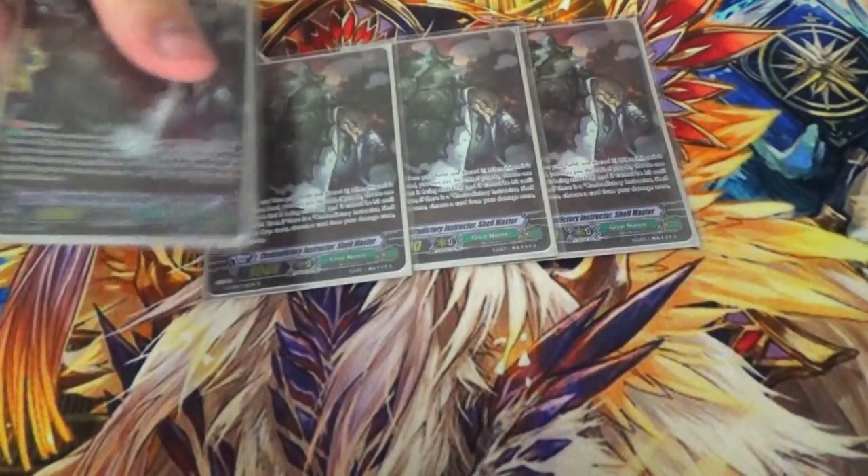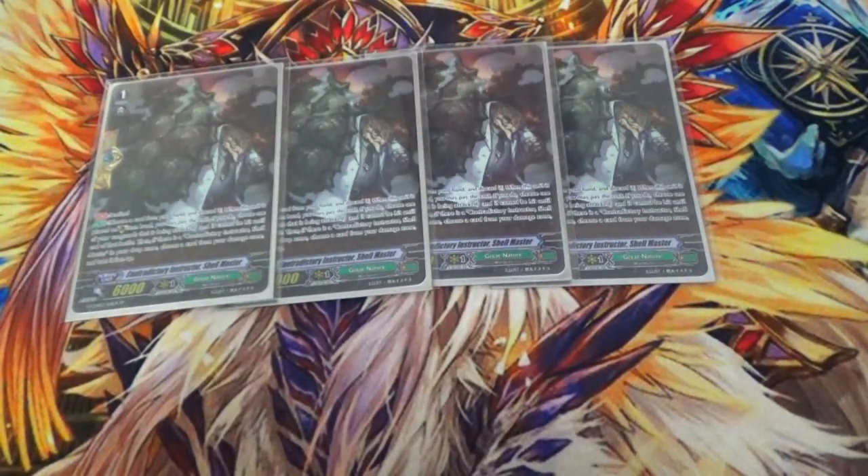Four copies of Shellmaster, your unflippy PG. This deck tends to use its counterblast all in one turn, so being able to get it back is nice.